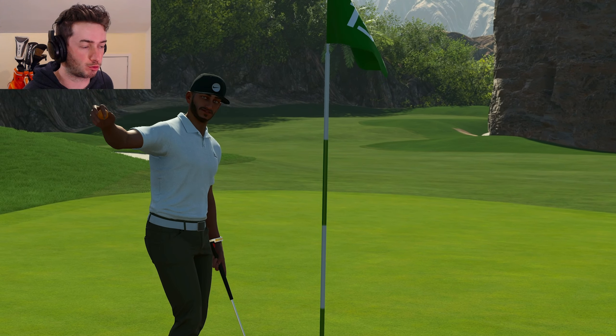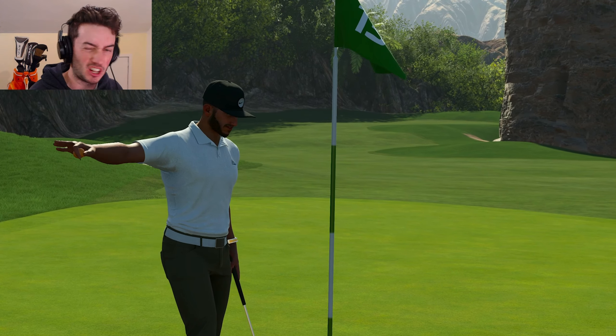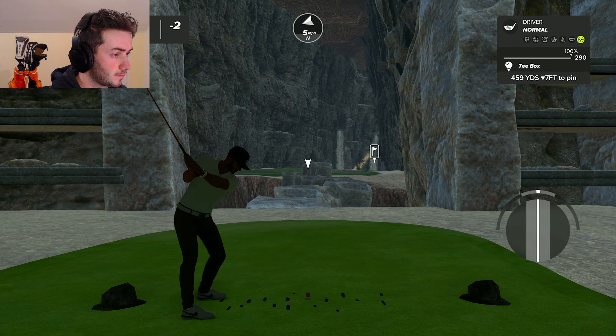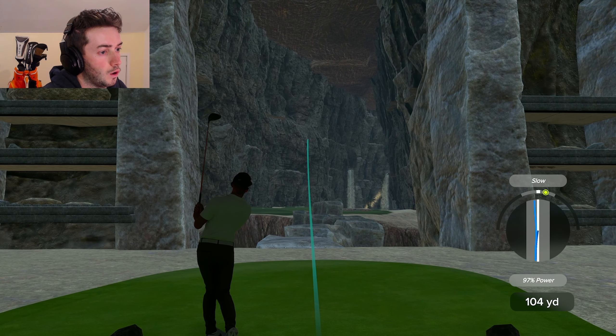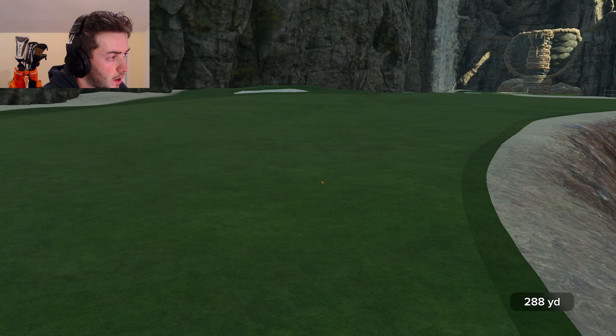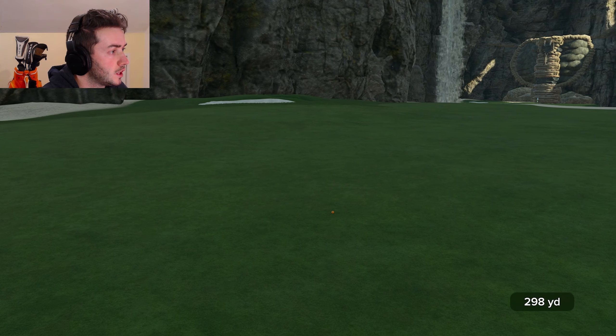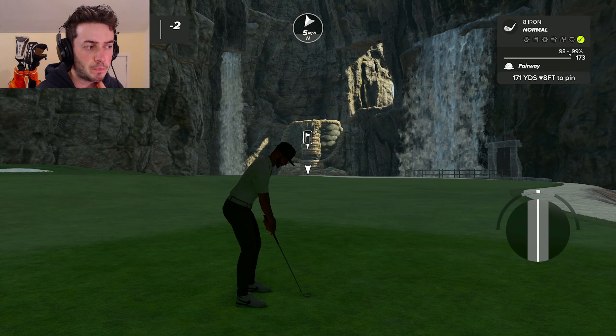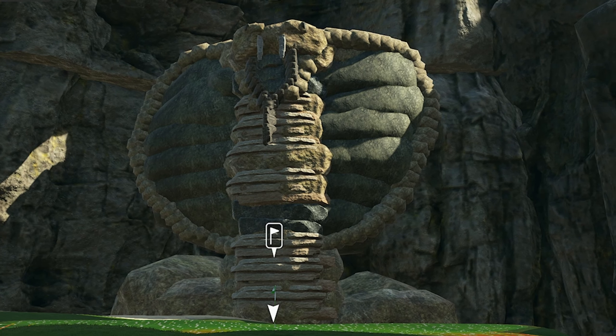The par fives just bring out the monstrousness in us — that's a new word now. What a putt. Not exactly too sure what kind of scene this part is from. You have a little passageway to our right-hand side, and you have the big scorpion — or actually, it's a snake — in stone there behind the green.